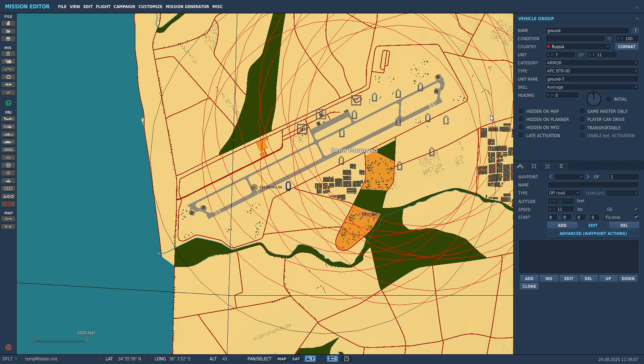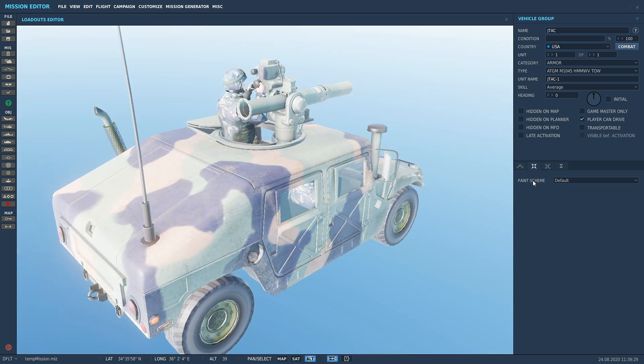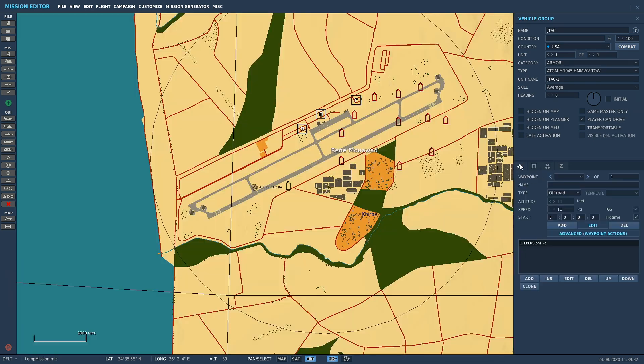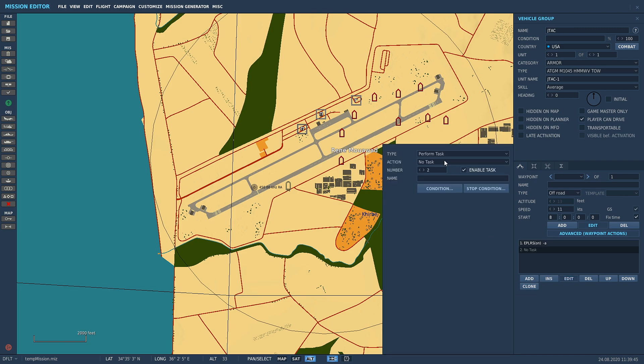We've got our ground targets ready and our JTAC set up. Now we have to configure the JTAC — there are a couple of things we need to do depending on how realistic you want to make this. At the moment it's just a TOW Hummer — it's not doing any JTAC stuff. Make sure you've got him selected, go to Advanced Waypoint Actions, click Add, then Perform Task, and select Assign JTAC or Assign Group — Forward Air Controller.